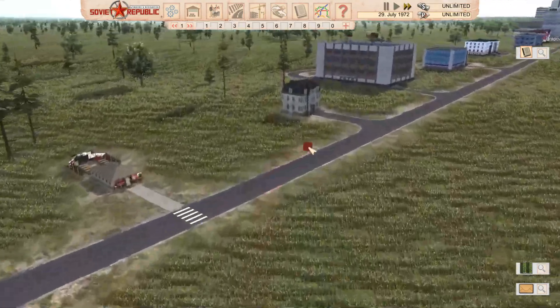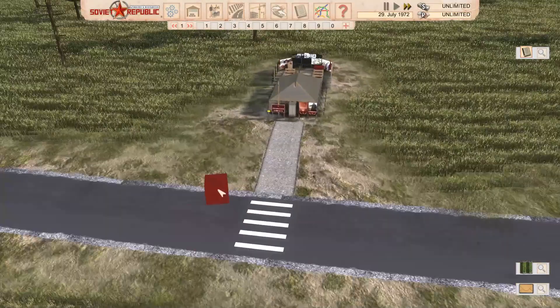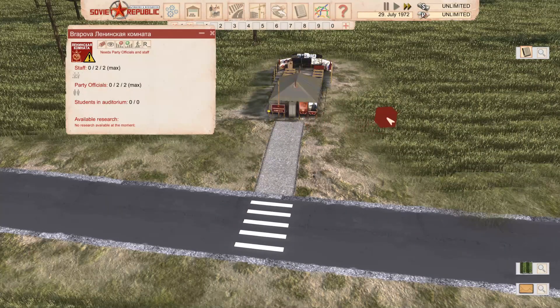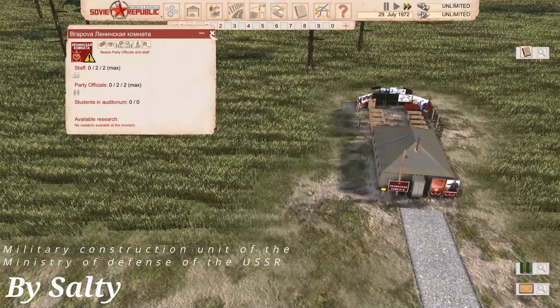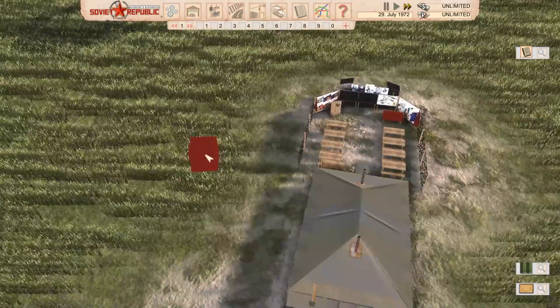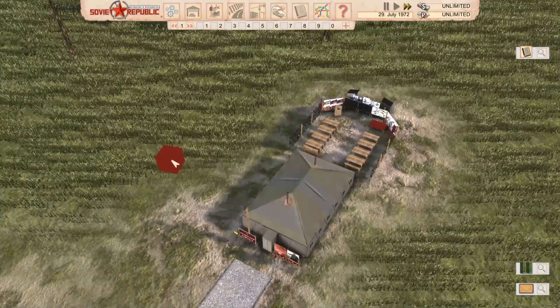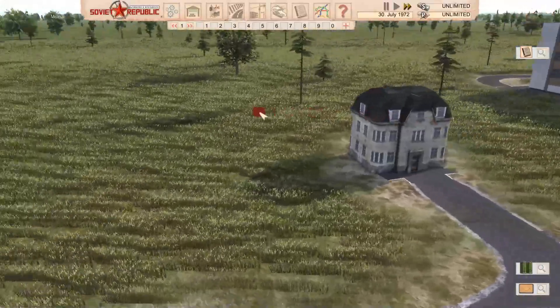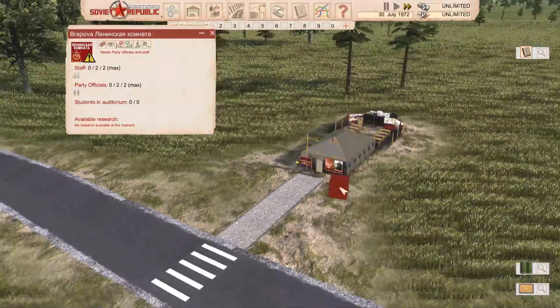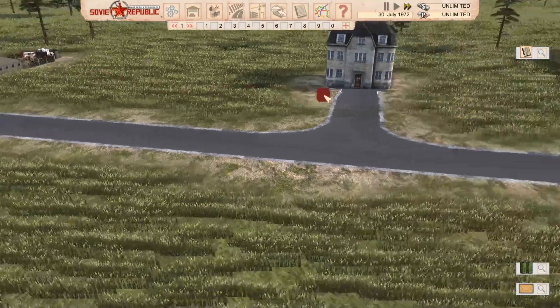What we're going to be moving on to now is universities, and HQs will be in here as well. We've got a university here which is part of the military pack we mentioned earlier. This just seems to have a lot of detailing on the models - I really like them. It operates as a headquarters and will give us some students.